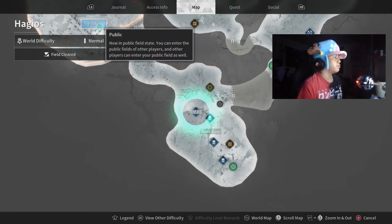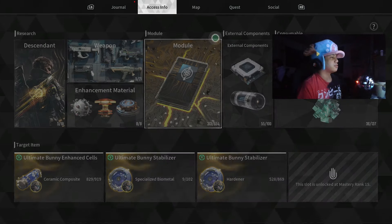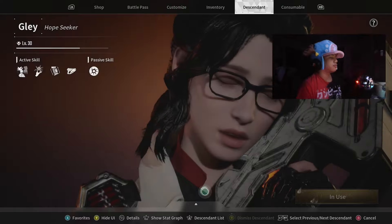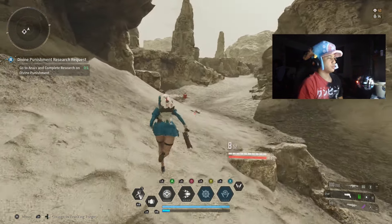So we come over to the outpost and put this on private so no one else is here. I'm going to switch over to Bunny real quick so I don't die doing this, because I tried it with Glenn and just got killed repeatedly. Now we're just going to make our way over to the outpost.